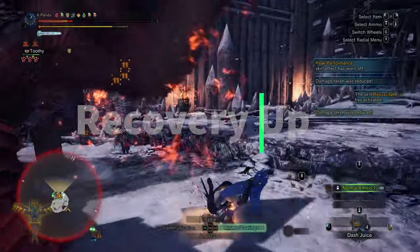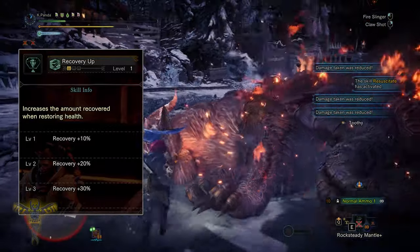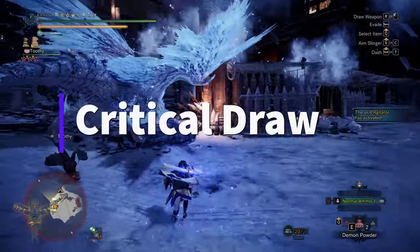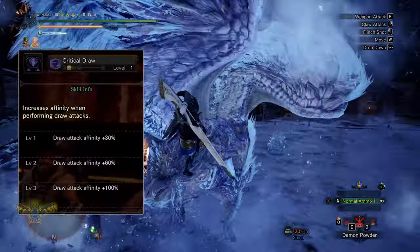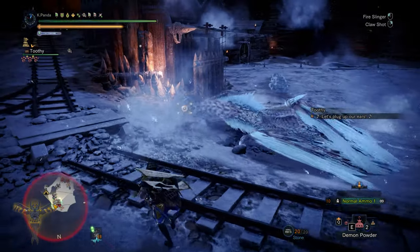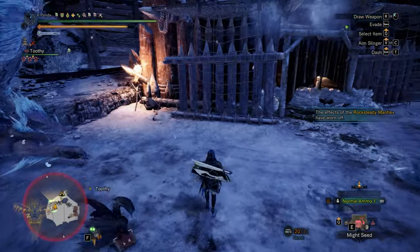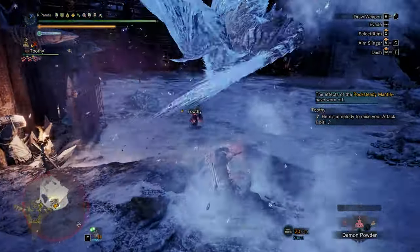Recovery Up: this skill gives a lot of health recovery per hit if you augment your weapon with health regeneration. All builds will have health regeneration as an augmentation since we need it for Peak Performance. Critical Draw: since we're only going to clutch claw with this build, we'll use Critical Draw which gives affinity on your first attack after sheathing. Even if you clutch claw when your weapon is unsheathed, it still benefits from this skill because once you clutch, your weapon automatically sheathes, making the next attack a draw attack. All other attacks will benefit nothing from this skill.